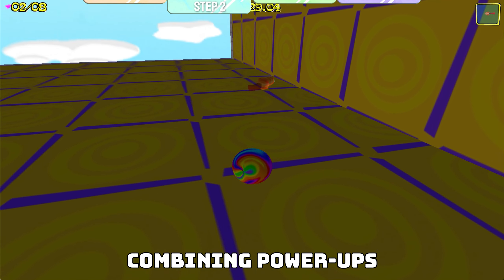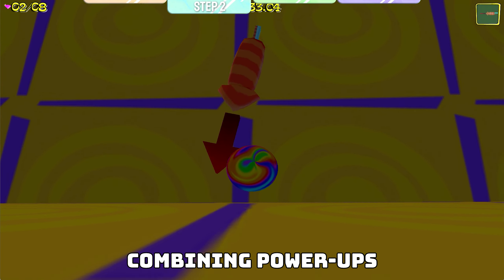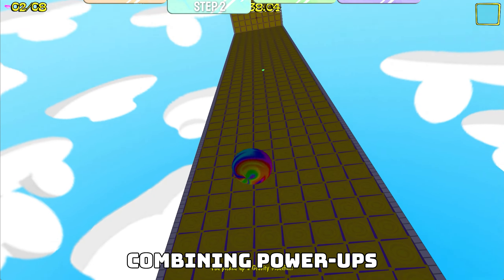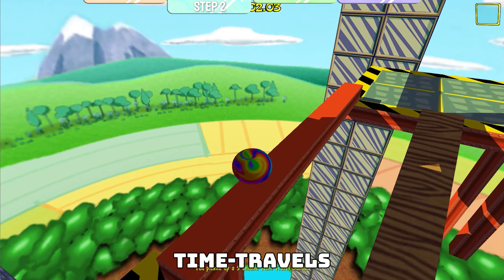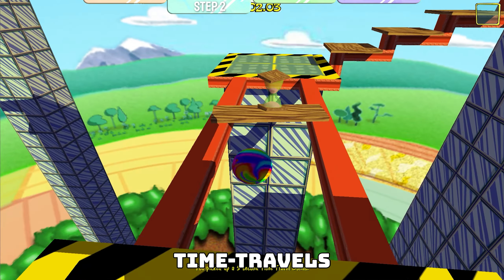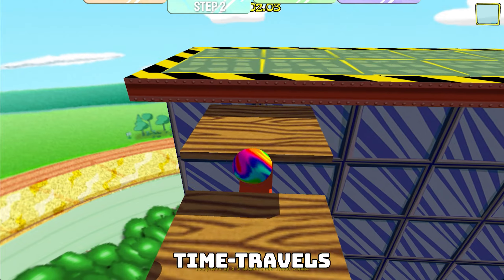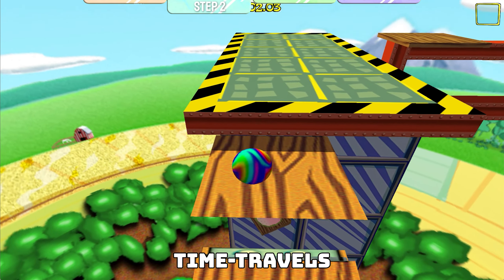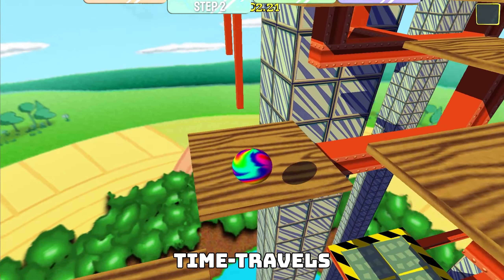Combining power-ups: by collecting one power-up, then rolling before another, you can get the effects of both. First collect the timed effect ones such as Super Bounce, Shock Absorber, or Gyrocopter. Then activate it right before you collect the instant effect ones such as Super Speed and Super Jump. You can even do this for the same power-up to get a more potent effect, such as waiting for another Super Speed to spawn.